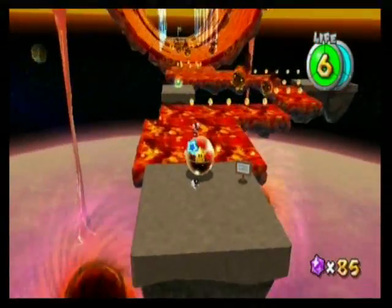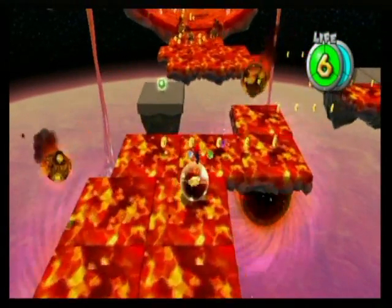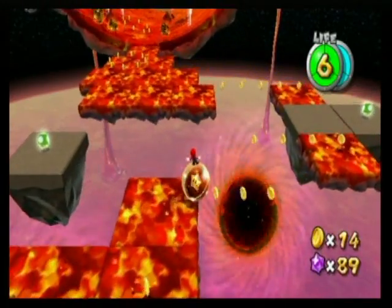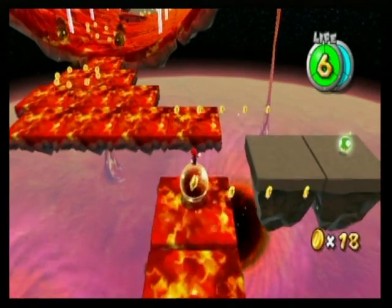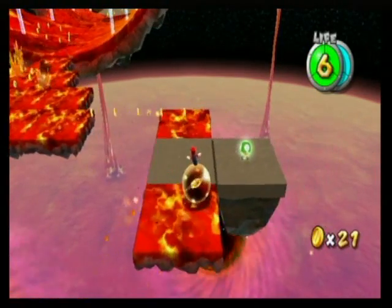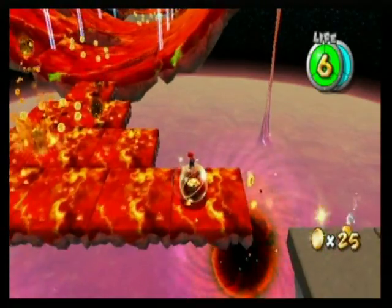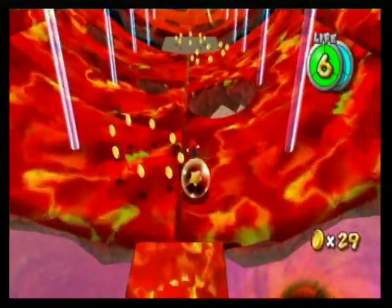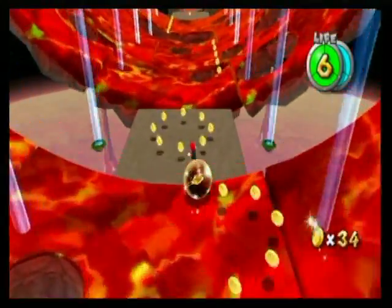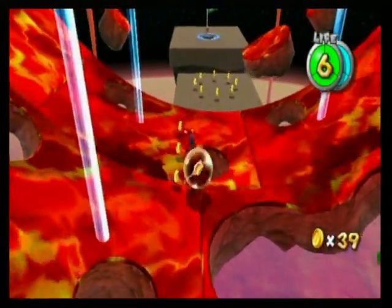Alright, here it is — the dreaded ball part. For some reason, this ball can go on lava without melting. That would make it much easier — just melt the thing, get the star, and fly out of there. Alright, I'm not going to bother with the one-up now. And rush like crazy — full speed ahead, avoid the holes. Come on. Jeez, this place has more holes than your mom.